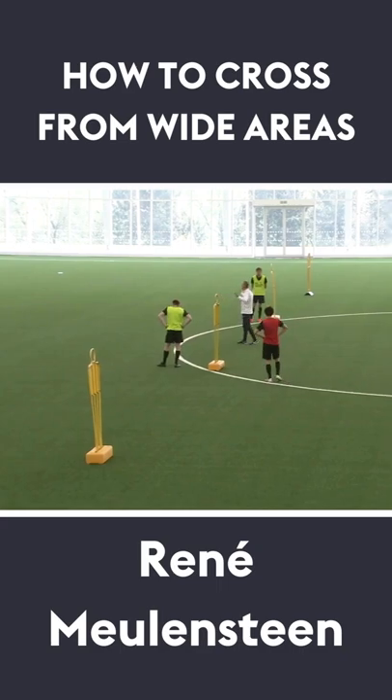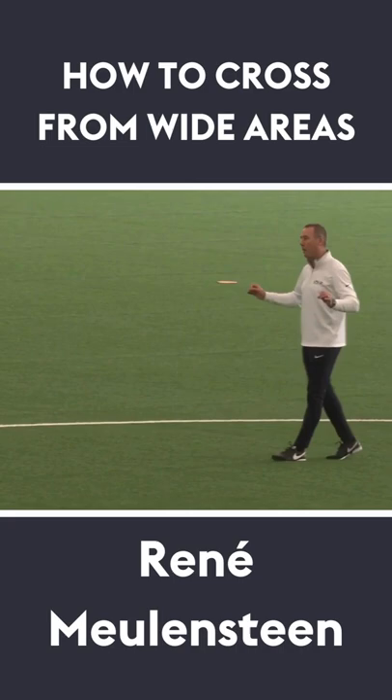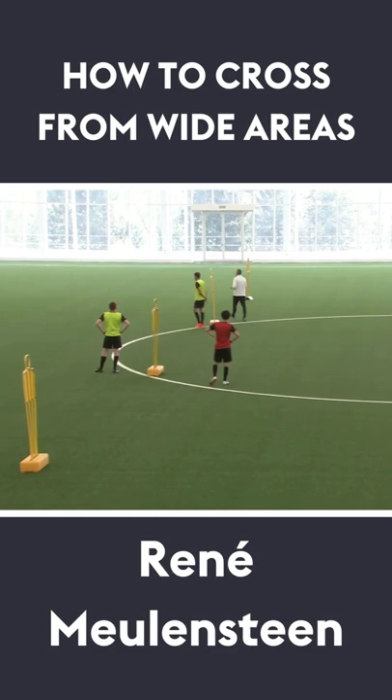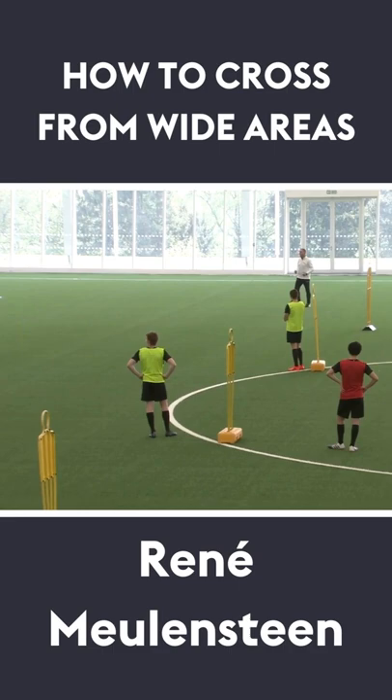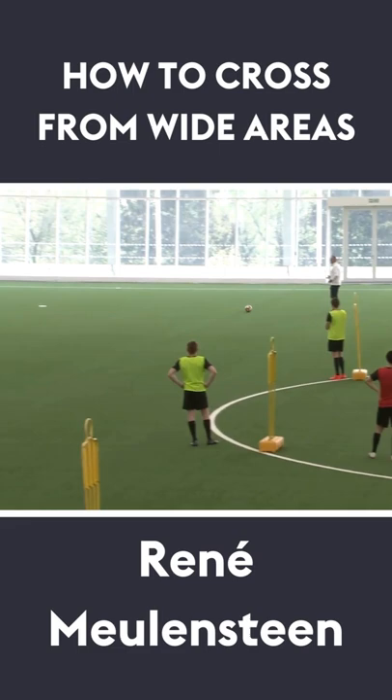The guys that are going to cross the ball, make sure from what area you're going to cross it. If the ball is played through and you are sort of here, in these areas, you just broke that line. So you've got a lot of space in front of you, and let's assume this is sort of where you are — from here to there. This is an early cross, in between, people run onto it.